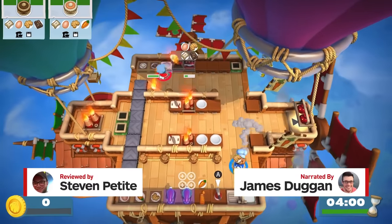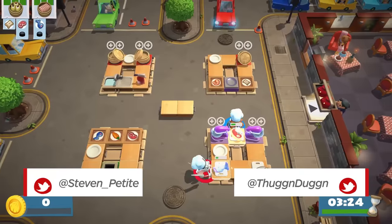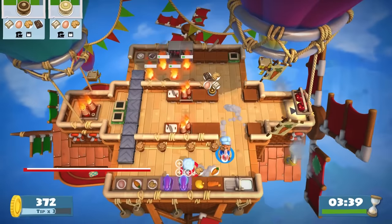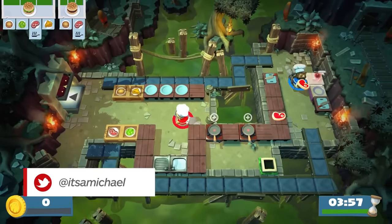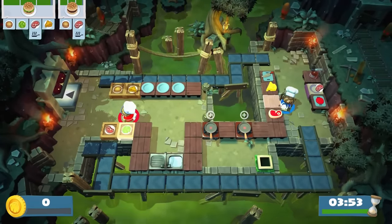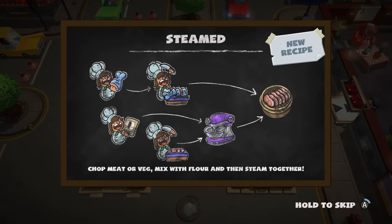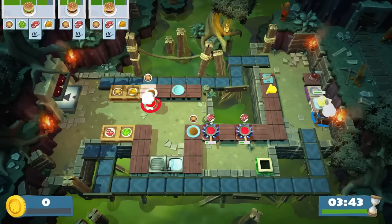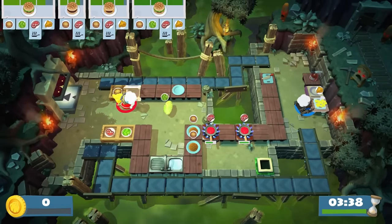The sequel to one of the best couch co-op games in recent memory follows a familiar loop: chopped food, cooked food, served as finished dishes to the invaders of Onion Kingdom. While Overcooked 2 retains the pick-up-and-play mantra by not dramatically changing things up, there are more interesting variables now. Wildly inventive kitchens, varied recipes, and online functionality make this a ridiculously entertaining party game and a challenging extension of the original.